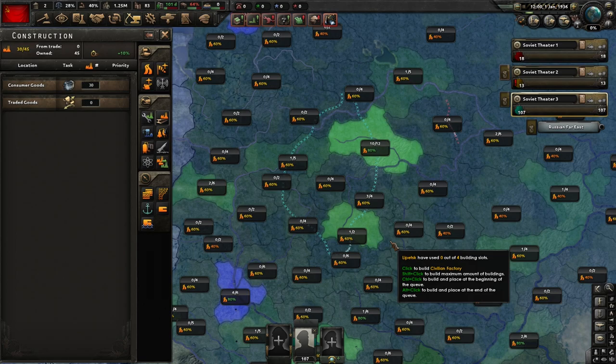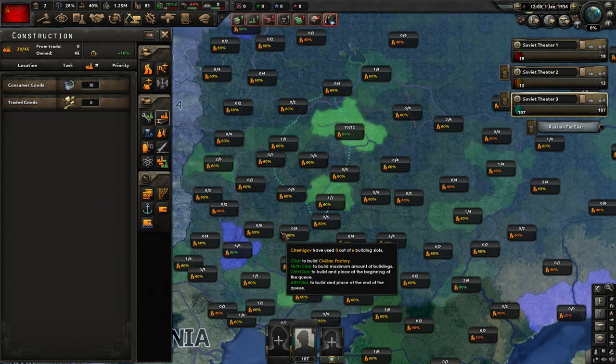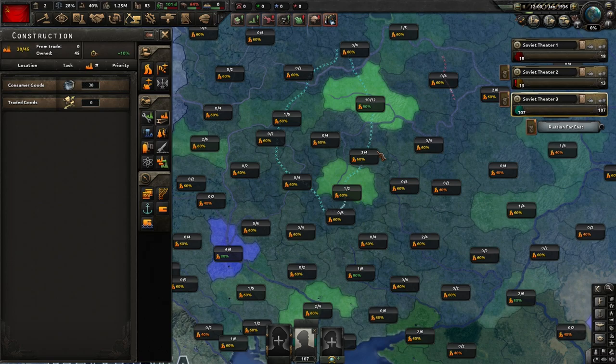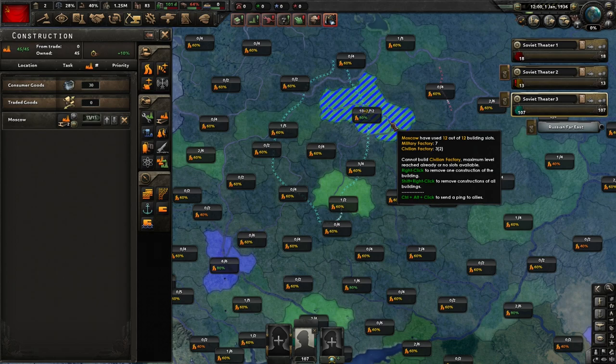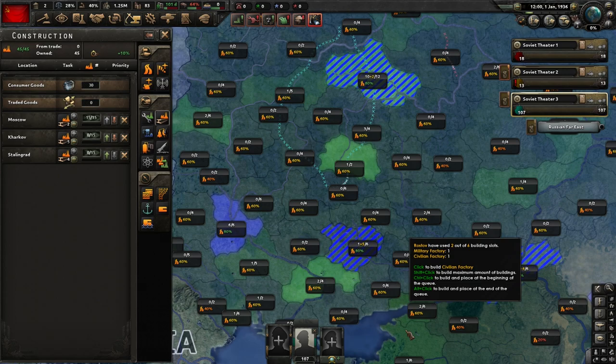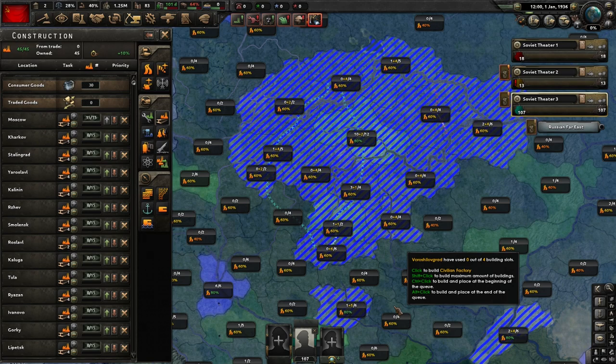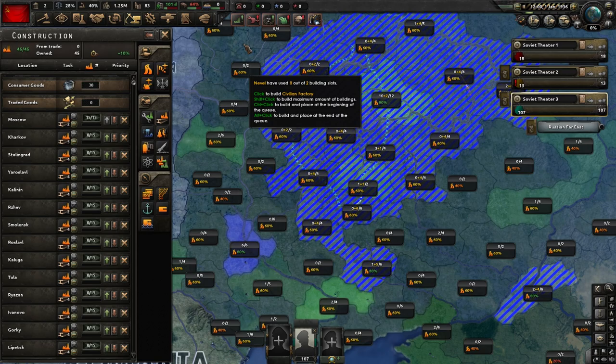Move over here to your construction and hit the civilian factory tab. Russia at the beginning has 580 tiles, right? Problem is two of those tiles are already taken — Kiev and Leningrad. So until we get those tiles freed, we only have three. Hold down shift, left click onto the Moscow tile, come down to Kharkov, that's another one, then come over here to Stalingrad. Those are your 380s. Next, hold down shift and left click — you see all these 60s around Moscow? Gobble all these up. These are going to be all of our civ building for the game. Do not build beyond this river.